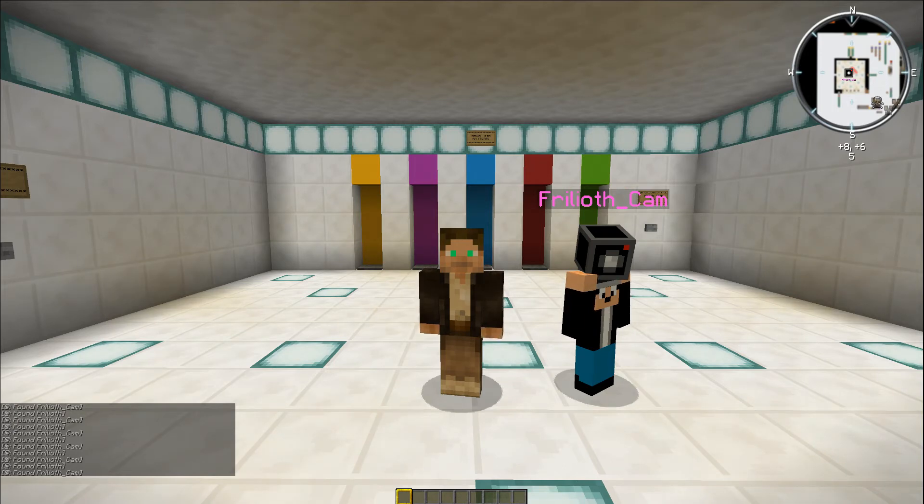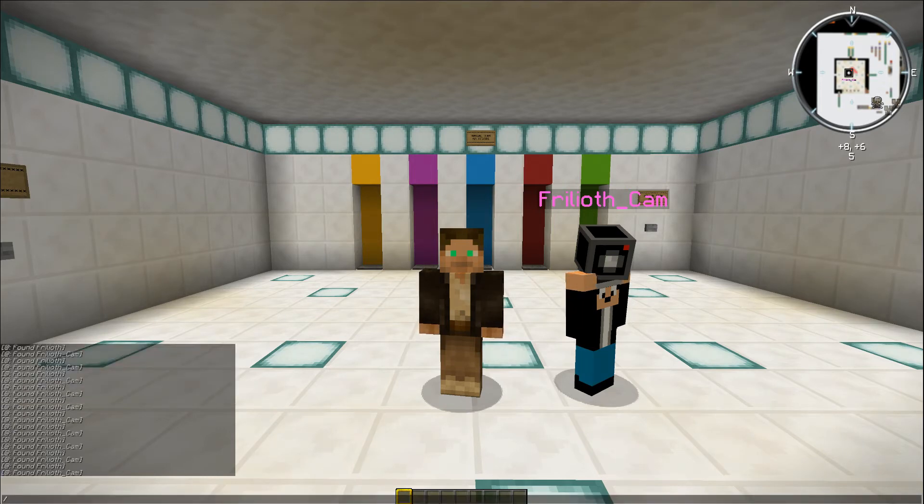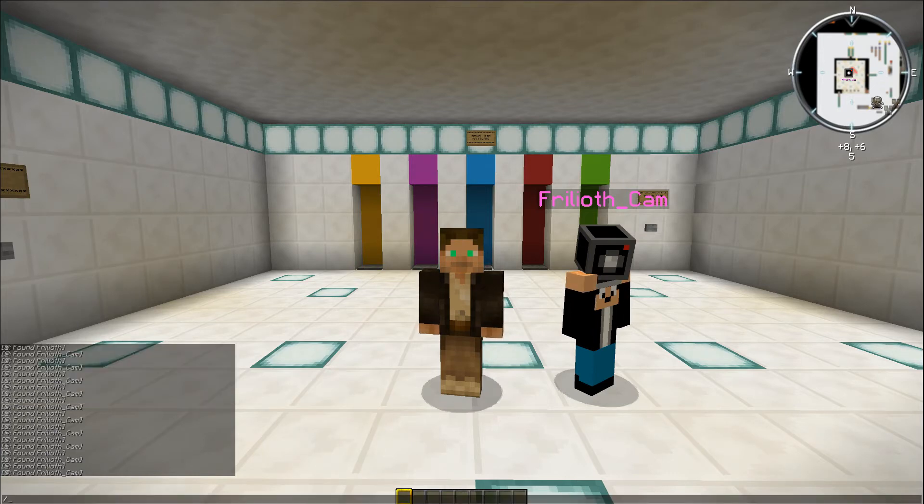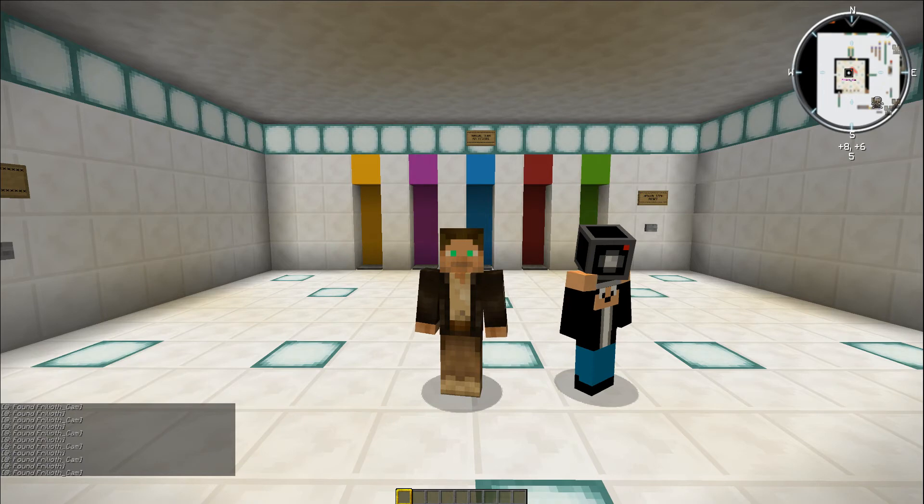So we want to be able to switch it so you can either see your teammate or you can't. To do that we use a scoreboard objective. At the moment I'm on the pink team. If we go to scoreboard teams options for the pink team and scroll through those, you can see 'name tag visibility'. If we set that to always, nothing's going to change because I can see it. If we change that to 'hide from other teams', nothing's going to change because I'm not on another team. So if we change it to 'hide for your own team' — it disappears. Brilliant.